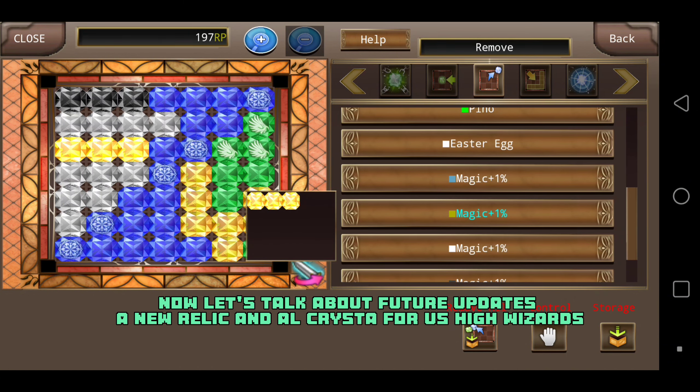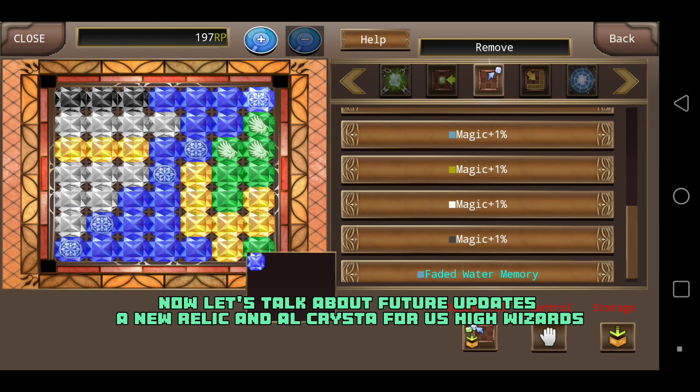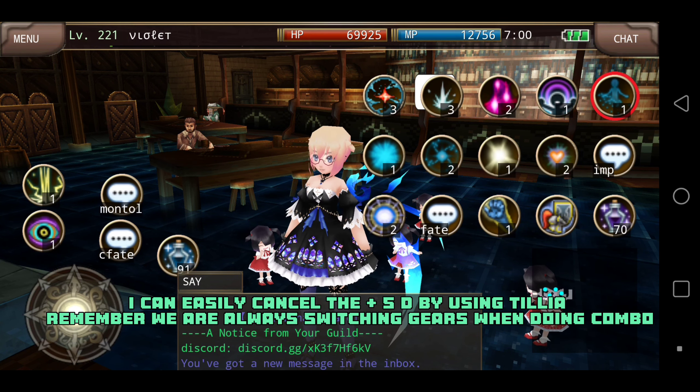Now let's talk about future updates — a new relic and Al Crysta for us high wizards. First, the new magic attack: Al Crysta. This is a rare mob from the new MQ in Irina Sanky. I will definitely use it. I don't mind about the plus SD and negative auto skill — I can easily cancel the plus SD by using Telia. Remember, we are always switching gears when doing combo.